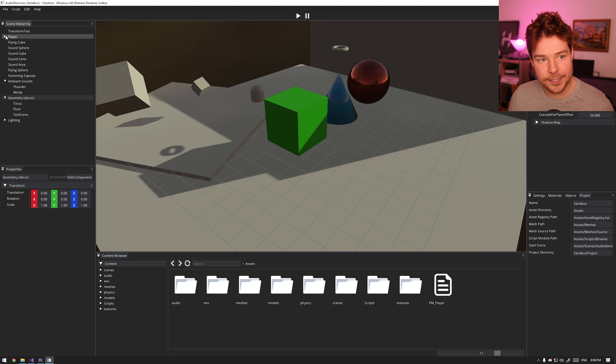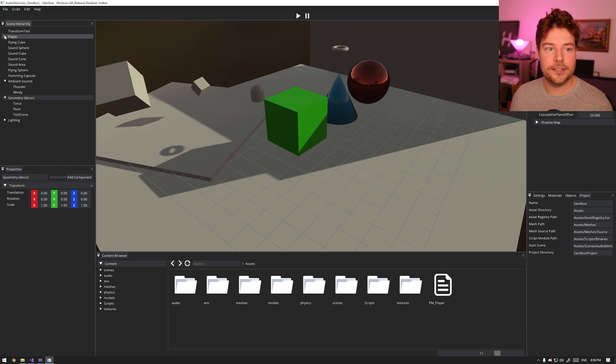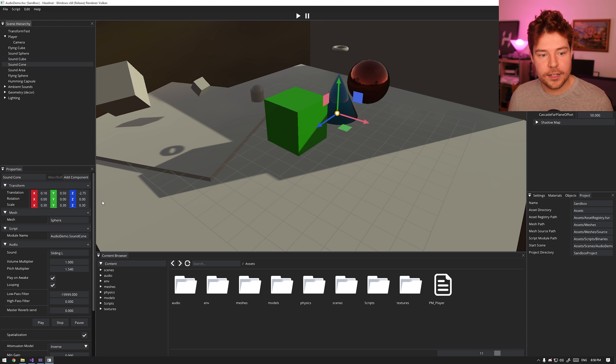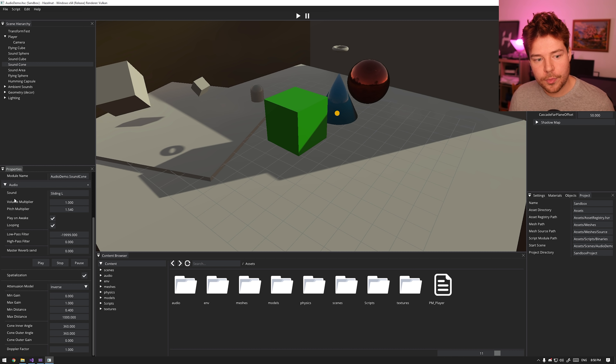Jaroslav has grouped everything really nicely — it's an interesting use of the hierarchy. Parenting entities doesn't just need to be done for transform hierarchies; it can be done just to tidy up the scene, which I think is really cool. Tons of stuff going on. You can see the audio component down here has quite a lot of stuff — that's the entire audio component. Look at how big it is. There's so much going on here.